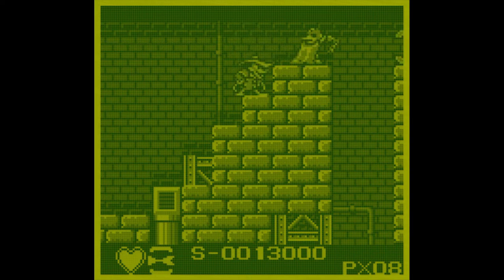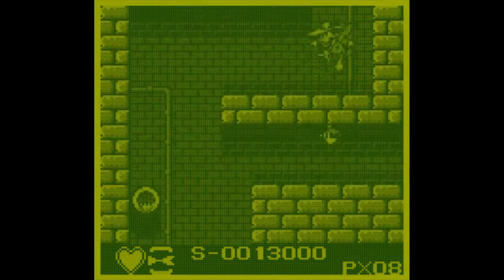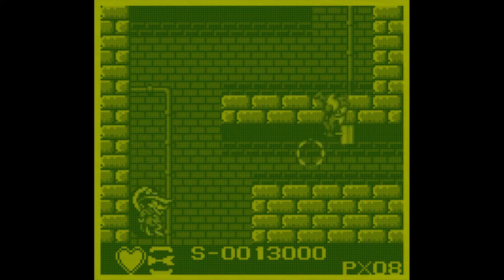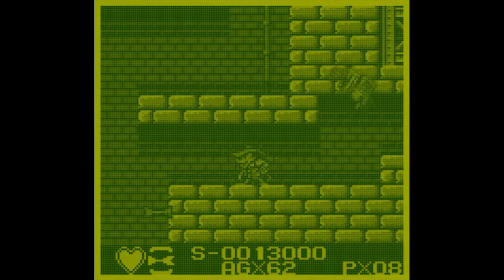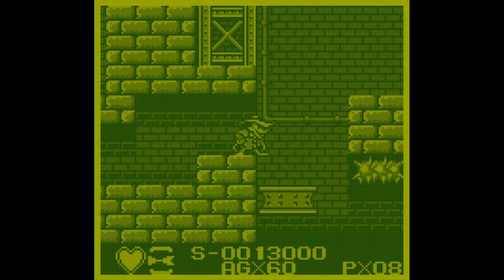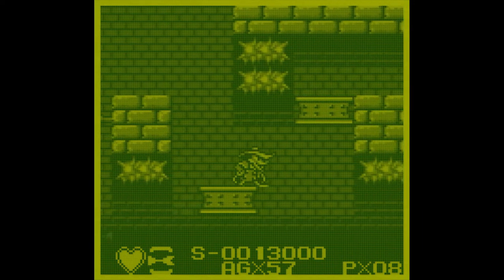Because of the level design, there's almost no times where an enemy will jump out and get you before you have a chance to see the enemy and see what he does. Here's a perfect example - you're introduced to this new enemy who smashes the ceiling and causes little pieces of bricks to fall down, and you get to learn about him before you actually have to deal with him.